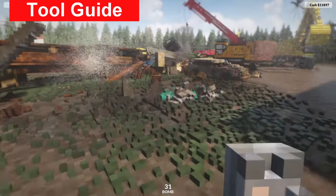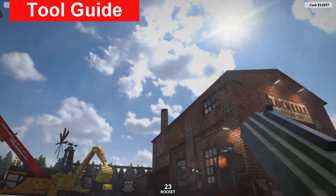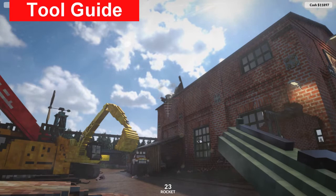The last tool you unlock is the rocket launcher - basically a bomb you can fire from a distance. It has the same effect as placed bombs but saves you time and also gives you a bit more ammunition.